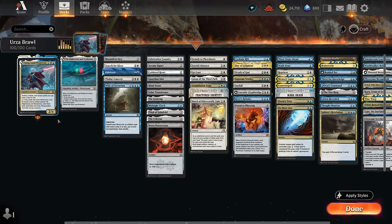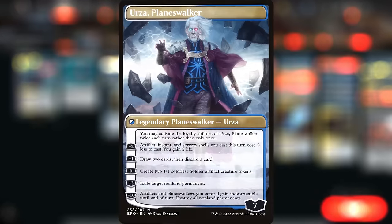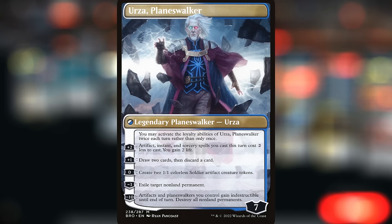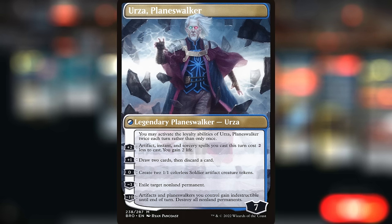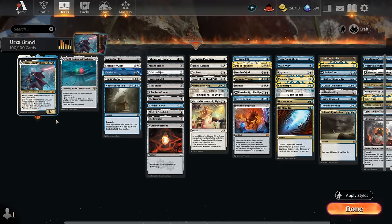Hello and welcome to another brawl video. After melding Brisella last week, I wanted to keep melding more cards, so today we're combining Urza Lord Protector with the Might Stone and Weak Stone to form Urza Planeswalker, which can activate loyalty abilities twice each turn rather than once. It can plus two giving artifacts, instants, and sorceries a two-mana discount and gain two life, plus two to draw two cards and discard a card, or make a pair of 1/1 soldier tokens.